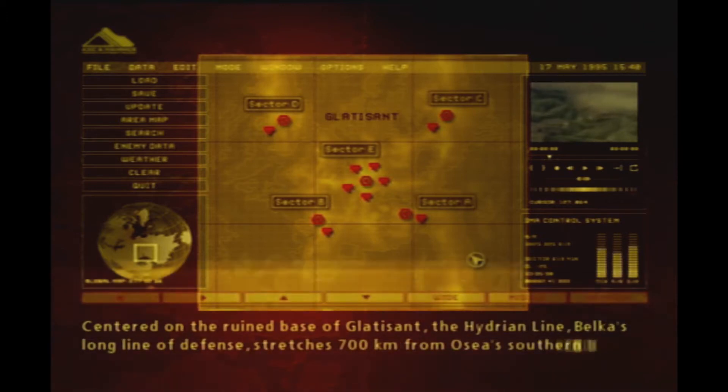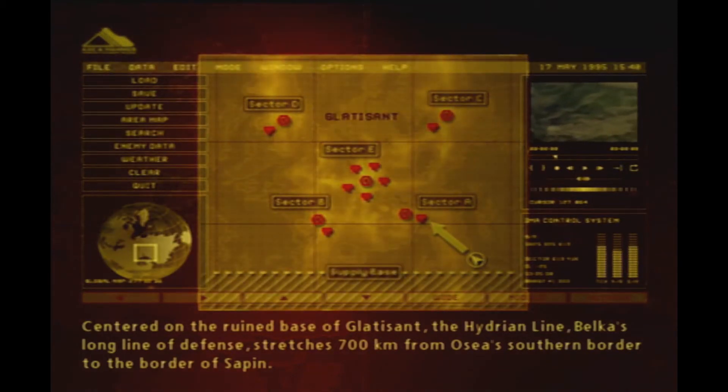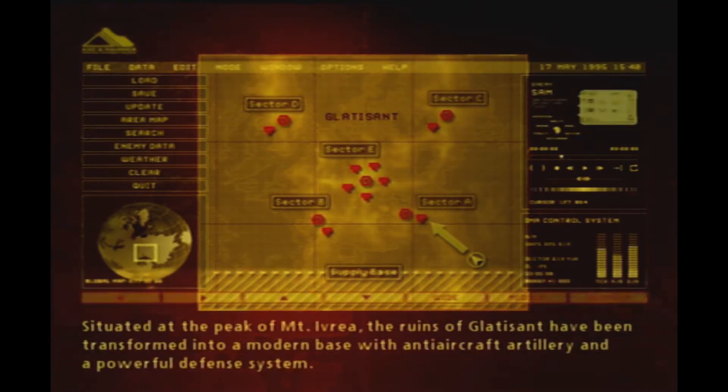Centered on the ruined base of Gladysand, the Hydrian Line — Belka's long line of defense — stretches 700 km from Osea's southern border to the border of Saturn. Situated at the peak of Mount Hebrea, the ruins of Gladysand have been transformed into a modern base with anti-aircraft artillery and a powerful defense system.